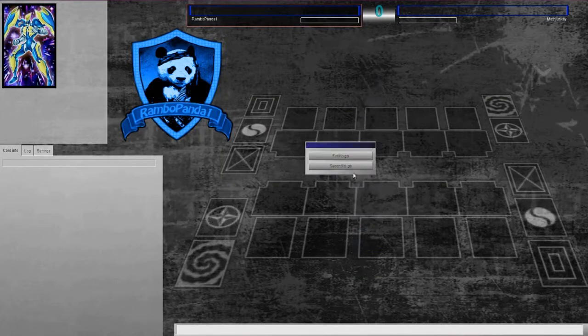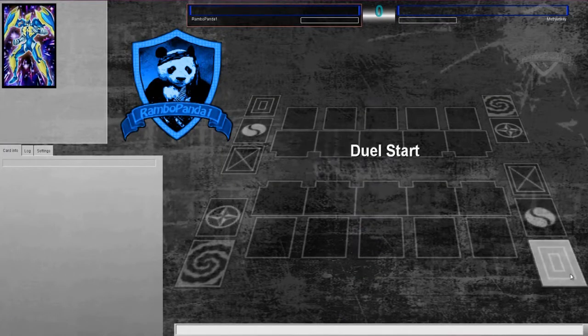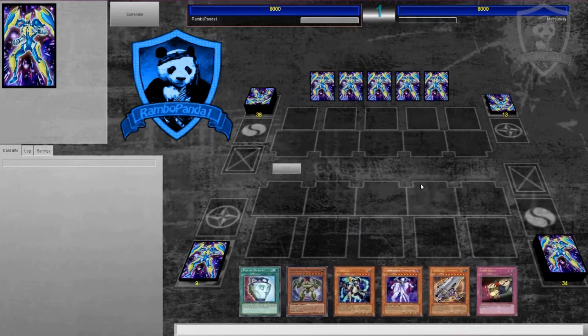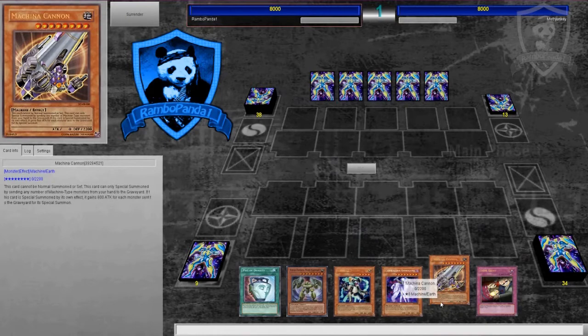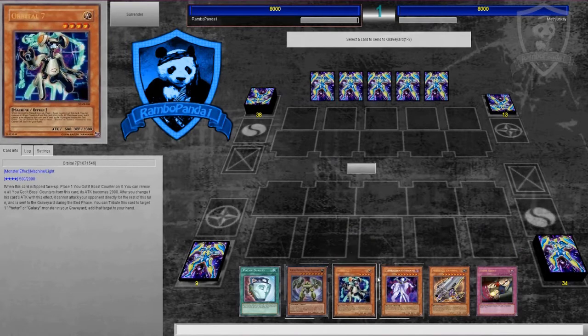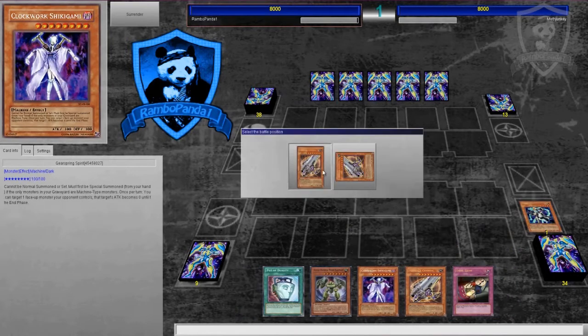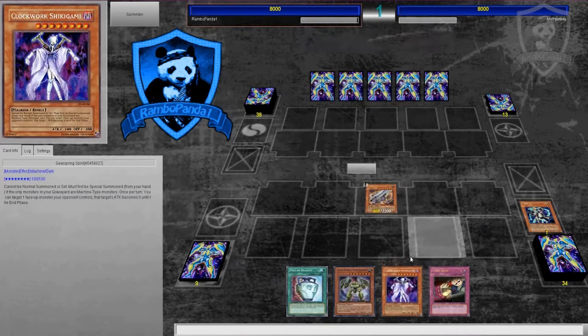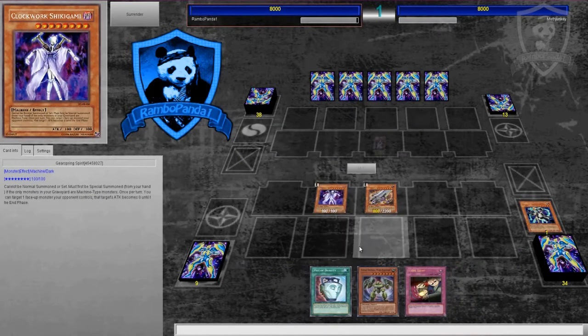What is up guys, Rampano1 here and welcome to Yu-Gi-Oh number 45. Once again we are on DevPro because that is where all the cards are at, and today we are covering another new archetype in the Judgment of Light set — Super Defense Robo.